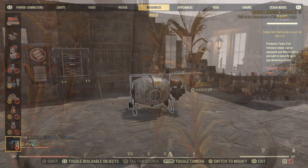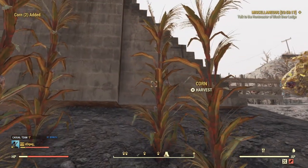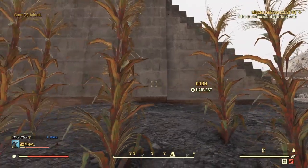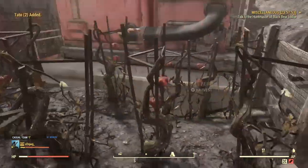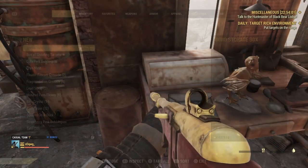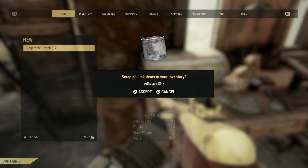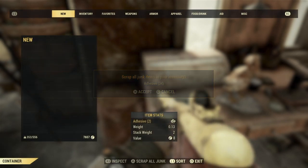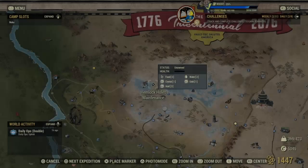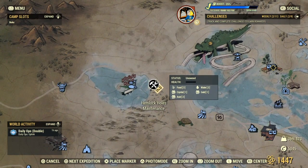You can also get the Nuka candy machines and turbo fur grenades which would help with farming. If you set up some corn, some mutfruit, and some potatoes, you can make vegetable starch by combining them with purified water. Vegetable starch will scrap into two adhesive from one piece — so as you can see, I've got 17 there and I've got 34 adhesive. A large farm running during your resource run would be a decent source of adhesive.